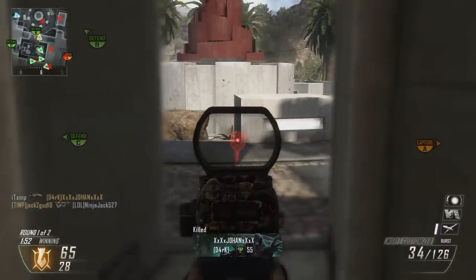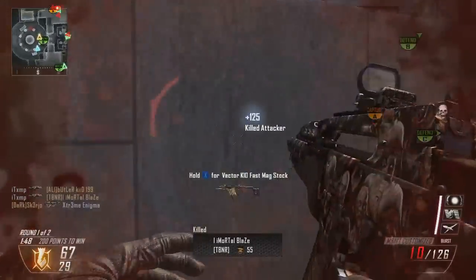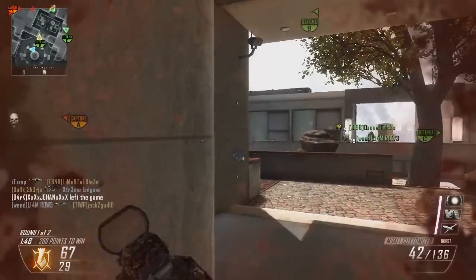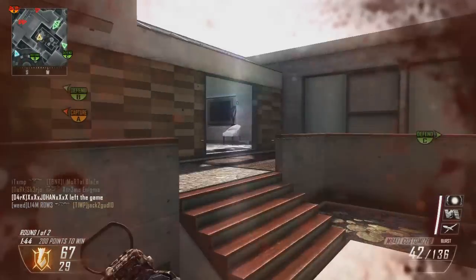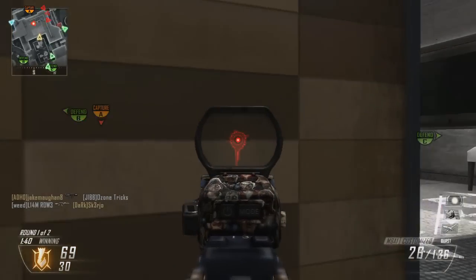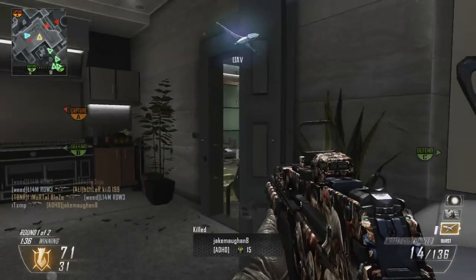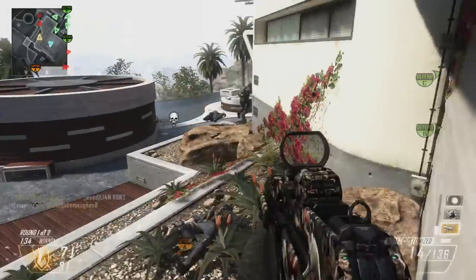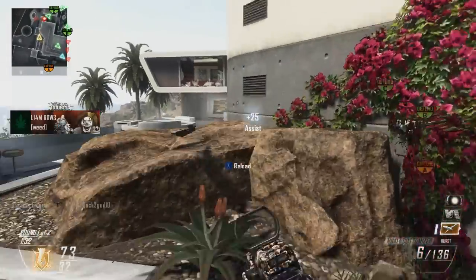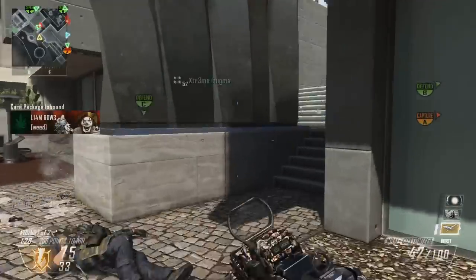Hey, what's going on guys, it's Rich and welcome to another nuclear with one of the DLC camos. As you can see I'm using the Zombies camo and the red dot reticule called Splatter that comes with the DLC. This gameplay is on Raid and I'm playing with Ali-A, as I usually do, because we like to bounce VSATs off each other, which makes playing a hell of a lot easier when you've got a good teammate who can help you on the B flag or get more streaks.